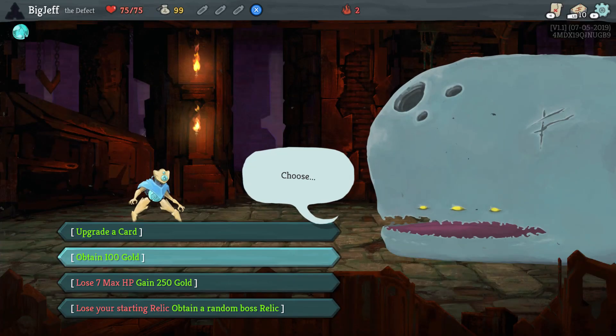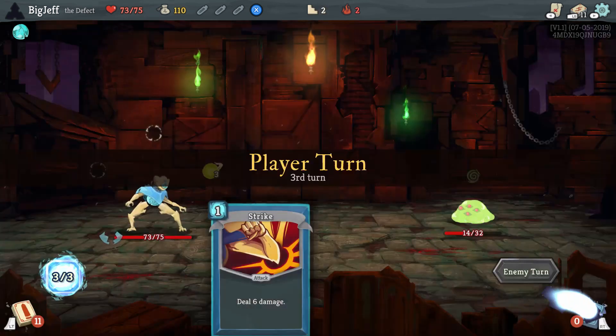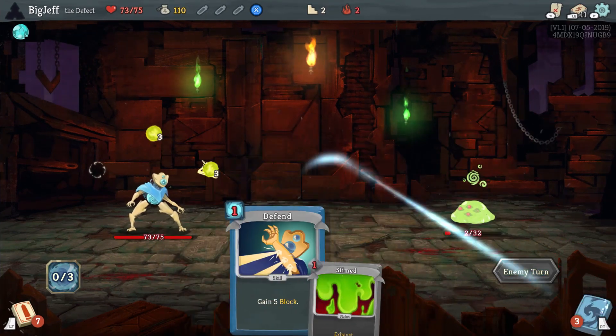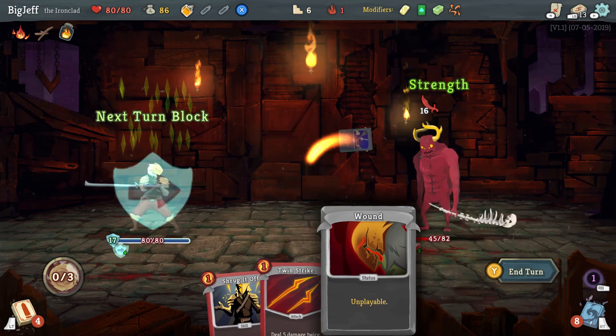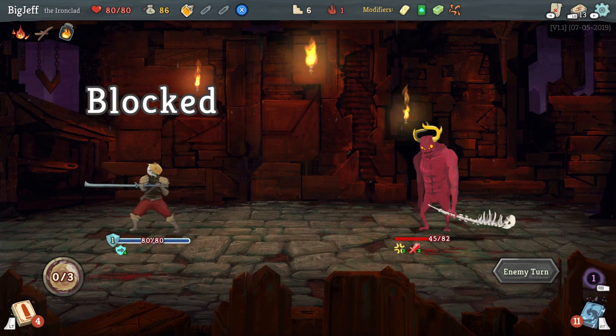Slay the Spire is a deck-building game from Megacrit, released in early 2019. It's a roguelike game that takes players on a choose-your-own-path-like adventure. What separates Slay the Spire from other deck builders is its endless amounts of replayability. The game sports a map containing branching paths and increasing difficulty after each successful run.